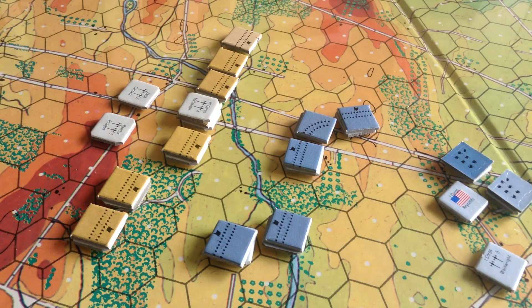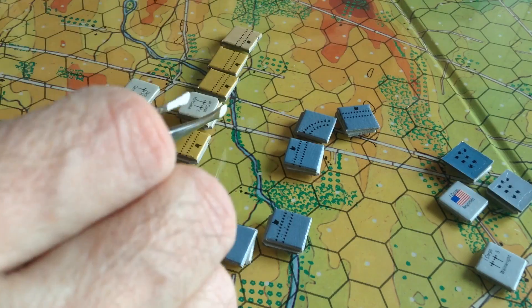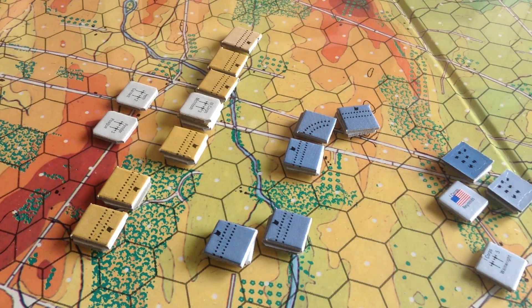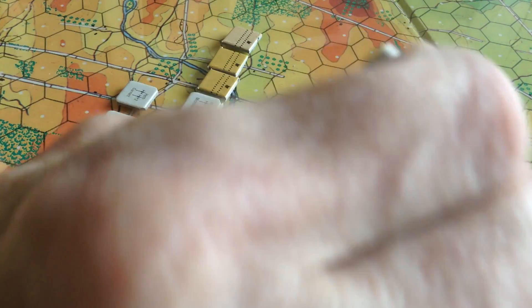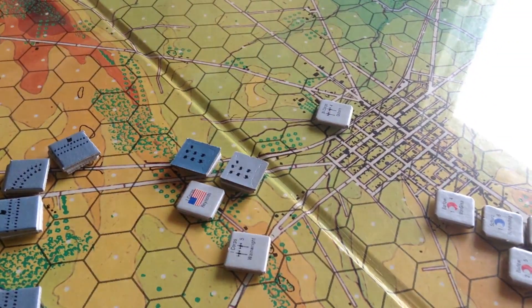That's the situation after the Confederates have moved for the noon turn. I'm going to end the video there because I think I've seen what I want to see. Pender has come up and shored up the whole line — done a very linear line, brought up Pogue and Garnet. They have a very good defensive line, but offensively not so good. The Union are well in hand now with brigades coming up, easily forming a line. And the 11th Corps coming up too is going to shore up the Union line considerably.